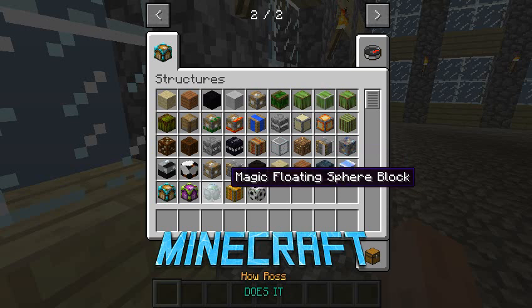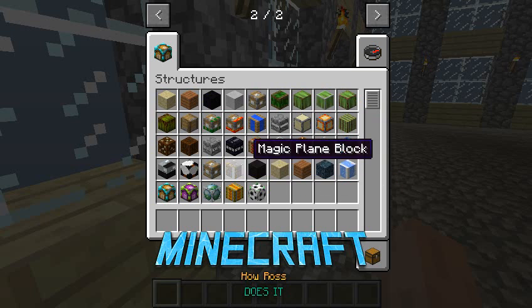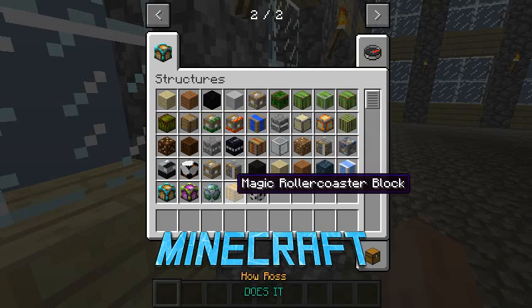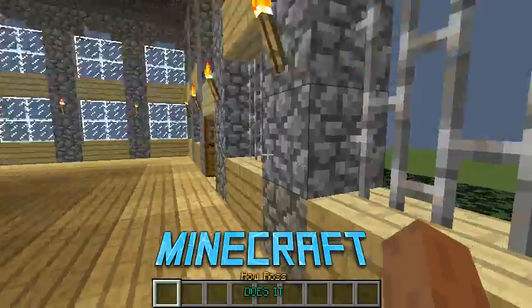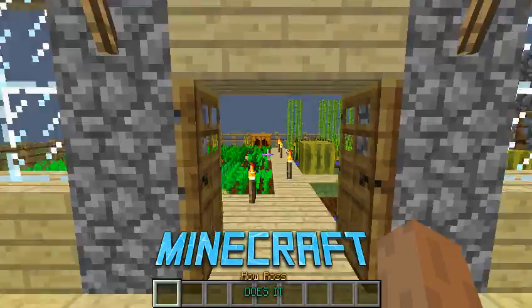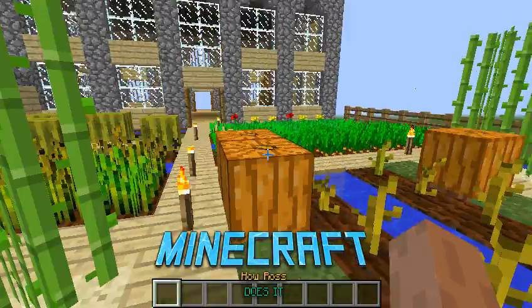This mod gives you a wide range of structure mods — blocks which you can create, such as stadiums, plains, farms, pens to keep your sheep in, and all of that stuff. Mods are practically used to create a better environment for Minecraft users to improve their gameplay.